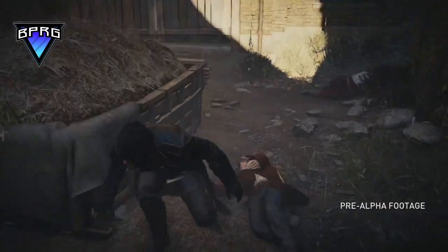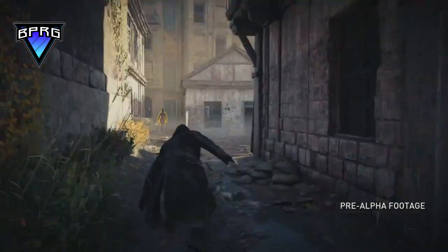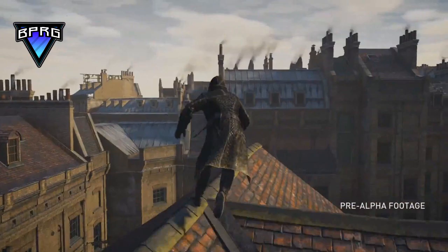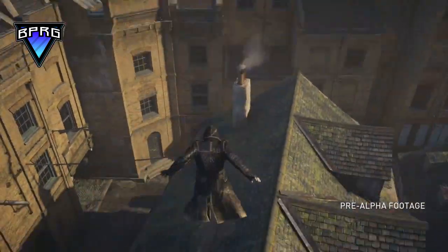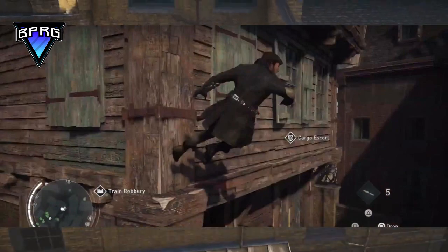Customization has already been confirmed before. In this screenshot we can see Jacob wearing a new hat and jacket. We also have different types of side quests in the game, including cargo hijack, train robbery, and cargo escort.